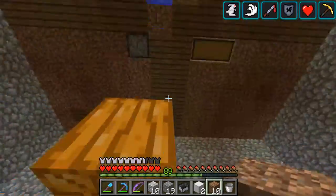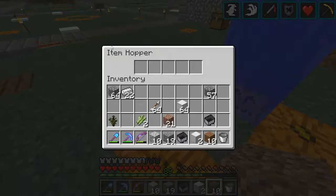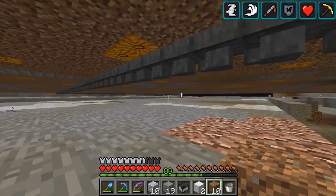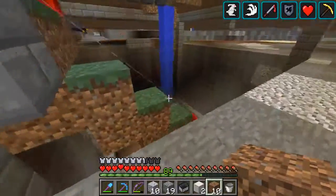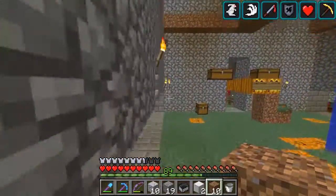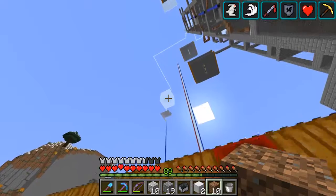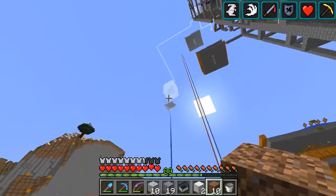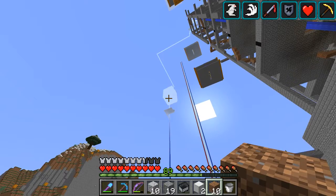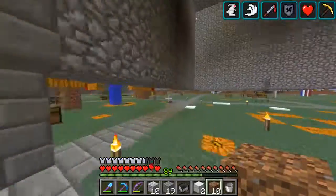This is the center of the world basically. I have an item hopper that goes all the way down to the storage room. Before we go down — I forgot — I have a mob farm at the top right there. You see the square at the top on the edge? That's the mob farm, very simple. Mobs respawn, get pushed by water, then fall down and you collect the loot. Just use the dogs.